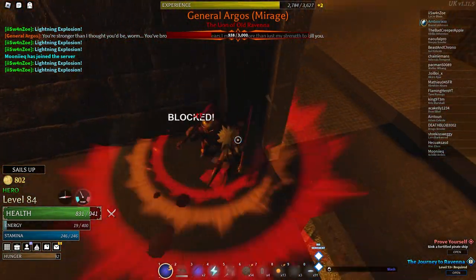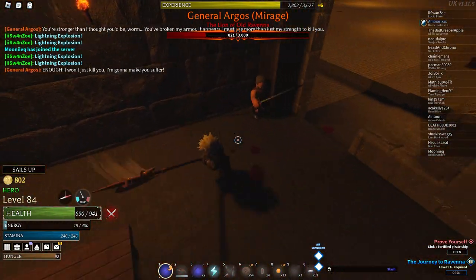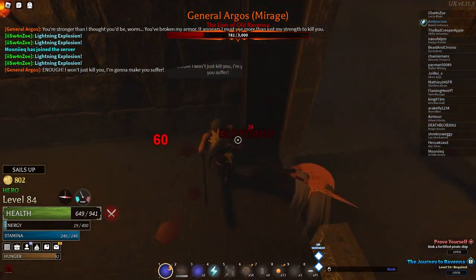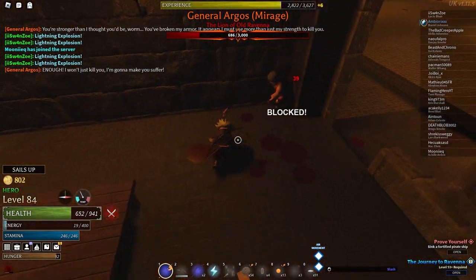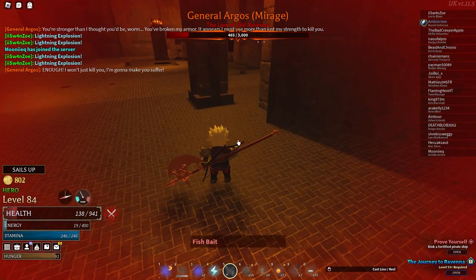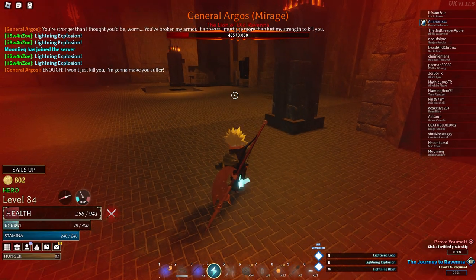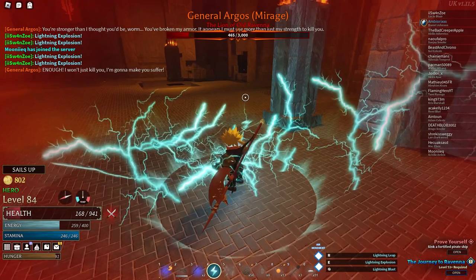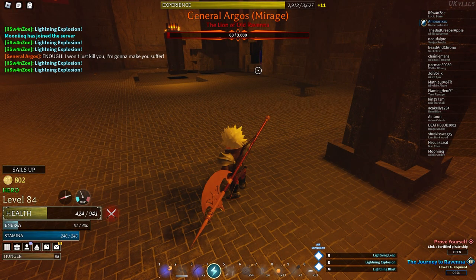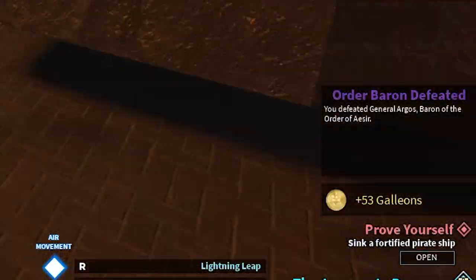It's much quicker than just using the explosion. He's already in a corner which makes it so much easier. As you can see he's on his last form — just keep holding M1 in the corner and you should be able to kill him fairly easily. I did a lot of damage there really quick, and now I can just finish off with the normal explosions. As you guys can see, he's one hit away — and boom, we killed him! Order Baron defeated!